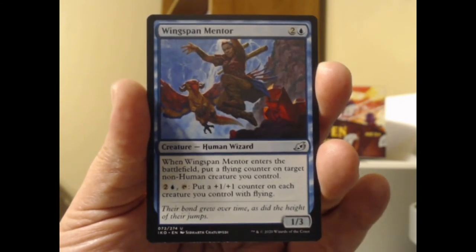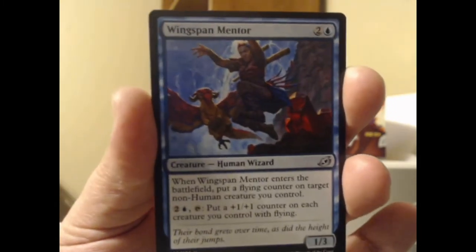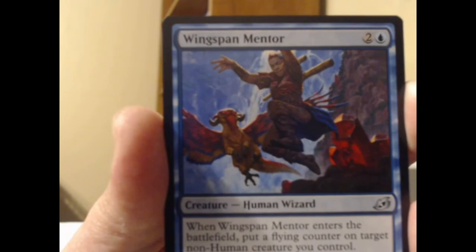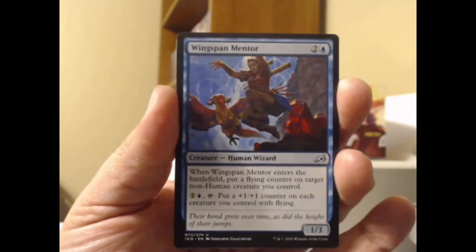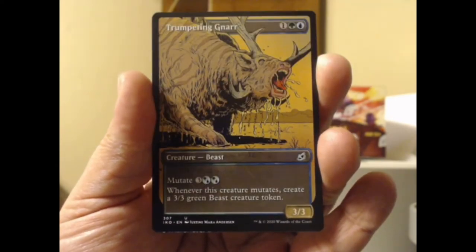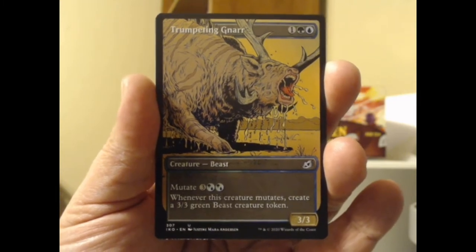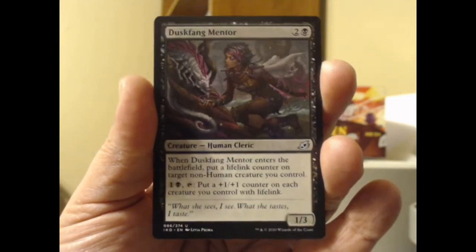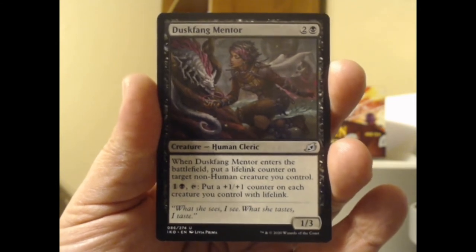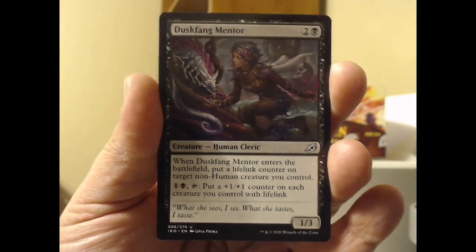We've got the Wingspan Mentor here — blue plus two, a 1/3 human wizard. When it enters the battlefield, put a flying counter on target non-human creature you control. That parrot lion back there has kind of a Simba look to it — Rafiki threw Simba off Pride Rock and he grew wings in the Ikoria cut. We got the Trumpeting Gnar as showcase artwork — that's what I look like when I wake up. Whenever it mutates, create a 3/3 green beast creature token. And behind that, a Duskfang Mentor, black plus two: 1/3 human cleric with the ability to put a lifelink counter on a non-human creature you control.